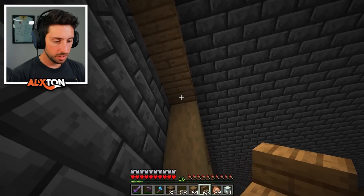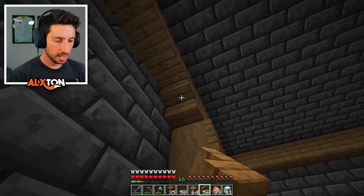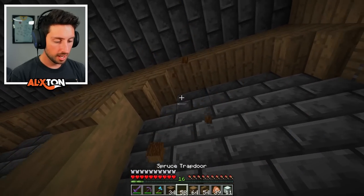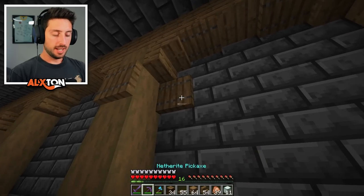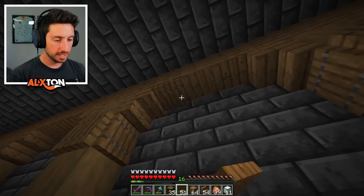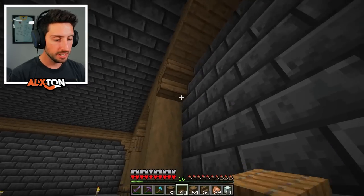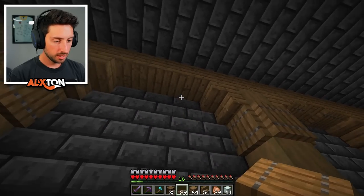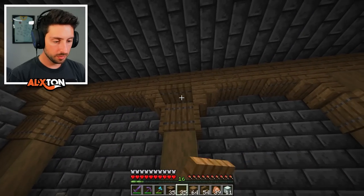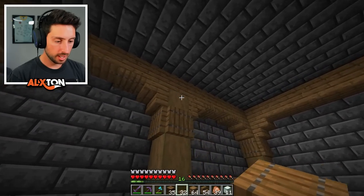I'm just going to keep placing all the stairs like so. Place this side and I think this side's almost done. We're going to put a trapdoor — not a trapdoor, jeez, come on Alex. Trapdoor, trapdoor, place trapdoor here. Cut me some slack — I've been nonstop digging down here and building this place up to make it look somewhat decent. Finer details — I know Sigils makes fun of me using trapdoors, but I think it always looks good.